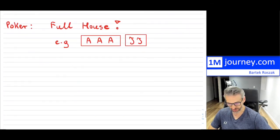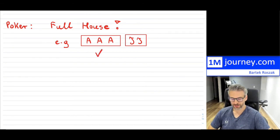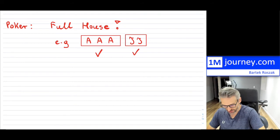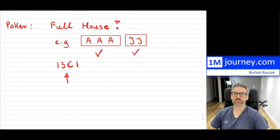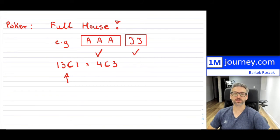Now, the other hand I want to cover in this video is a full house. A full house means that you have three of a kind and then two of the same kind. Walking through how many combinations there are, we follow the same path. First, how many kinds are there? There are 13 different kinds — so 13 choose 1 means you're choosing one of those kinds. Then from that kind, say aces, you have four total aces and you choose three of them: four choose three.